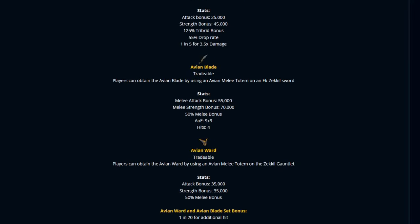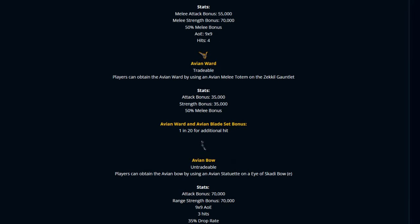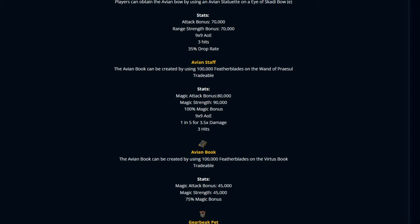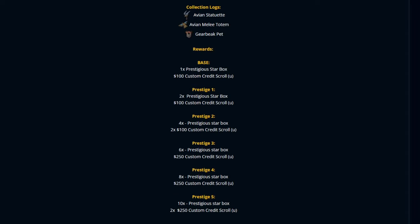There's a lot of stuff here — avian wings, avian blade, avian ward, and the avian bow. Players can obtain the avian bow by using the avian statuette on the Eye of Scotty Bow E. All brand new with crazy stats — this is actually quite freaking OP.